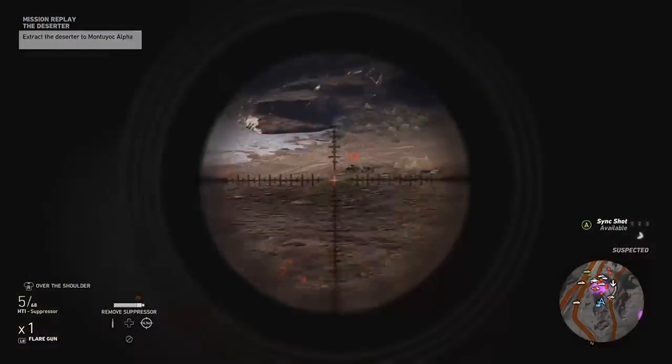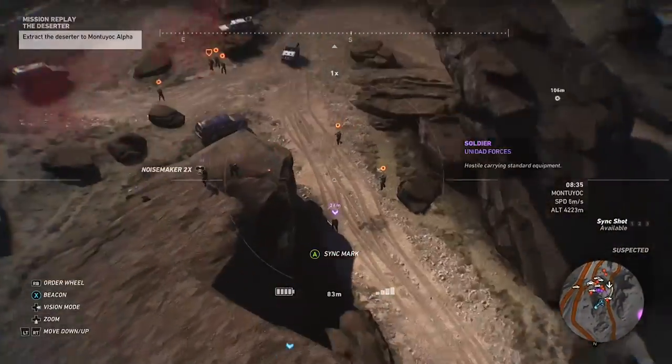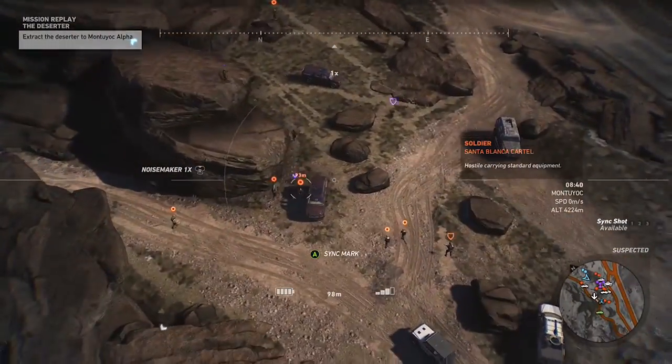Take out this sniper at the top because he's going to be a pain in the backside for you. Get your drone out, use your noisemaker, attract them in, use your diversion — whatever you need to do to bring them in together.